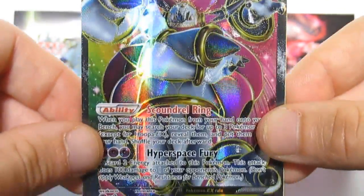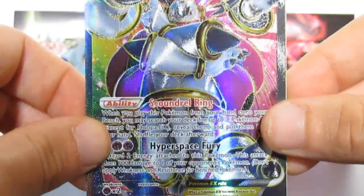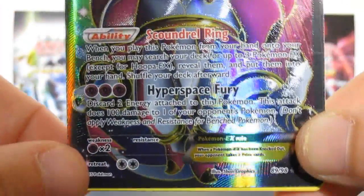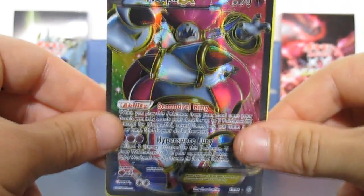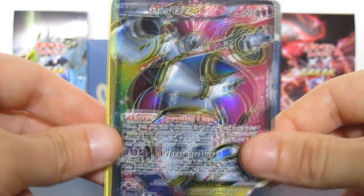Just look at that face, just look at the detail, the artwork, look at his arms. We have Scoundrel Ring and Hyper Space Fury. That is so, so cool. The card number is 89 out of 98. Never, never could have expected this — Hooper EX full art. So happy.